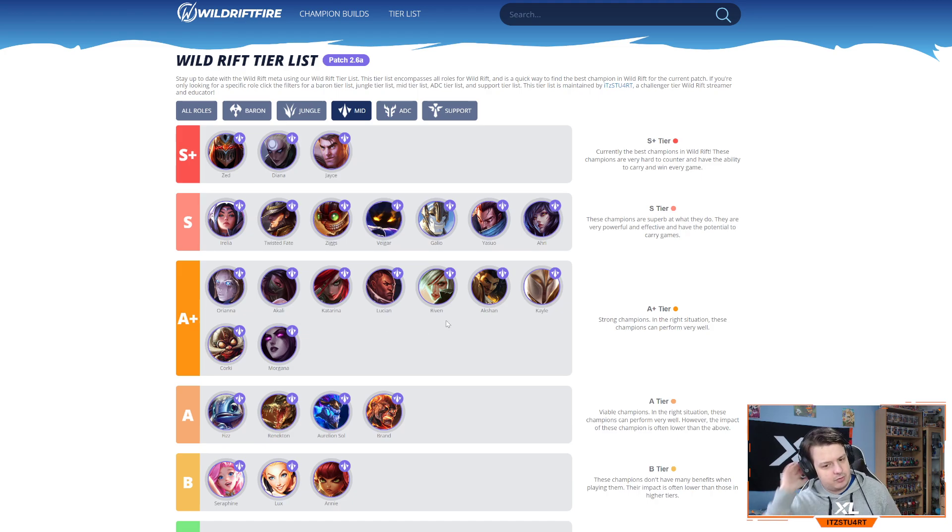Riven has a few decent matchups in mid lane — she can struggle against AP champions early as a melee champion, but with her shield, dashes, and strong items like Black Cleaver, Death's Dance, and Sterak's Gage she can still be very strong. Azir got nerfed — base damage and first ability base damage were reduced — so he won't be as strong, but his passive's ability to revive teammates is still really strong. Kayle again in A+ tier for mid lane since I haven't fully tested her after the changes, but her early game will be a big struggle now.